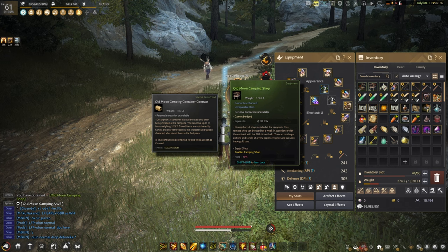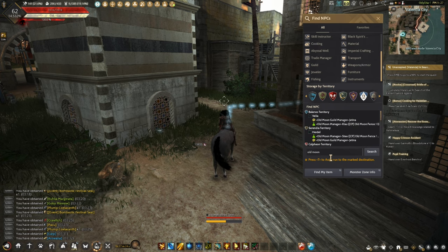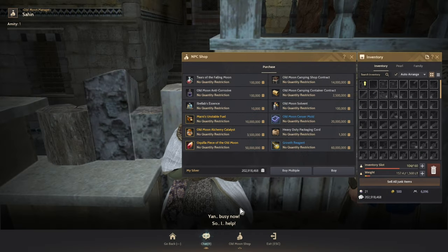The Old Moon Camping Container Contract and the Old Moon Camping Shop Contract only last for 7 days. You can simply put one alt character on any city in the game, park it near the Old Moon NPC, and buy both of these items after they expire.